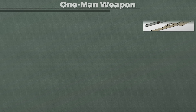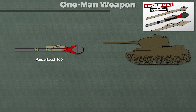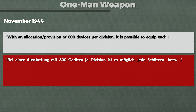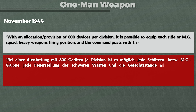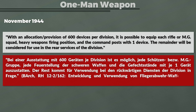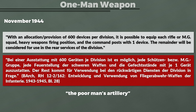Particularly important is the relationship to the Panzerfaust, where a one-man weapon is used against a complex weapon system — like a tank, or in the case of the Luftfaust, an aircraft. The company that developed the Panzerfaust was also given the contract for the Luftfaust. A document from 1944 about the planned troop trial indicates the one-man weapon aspect: with an allocation of 600 devices per division, it is possible to equip each rifle or machine gun squad, heavy weapons firing position, and the command post with one device. So while some people refer to a mortar as the poor man's artillery, the Luftfaust should become the poor man's flak.